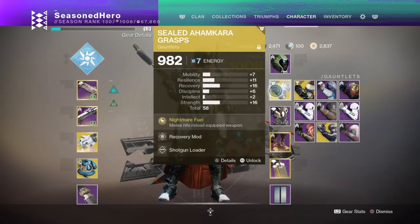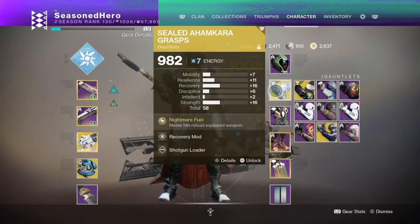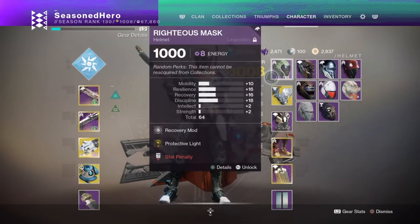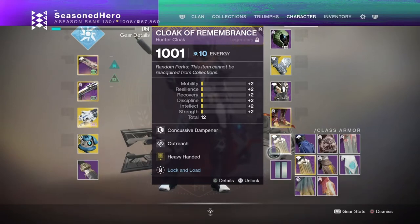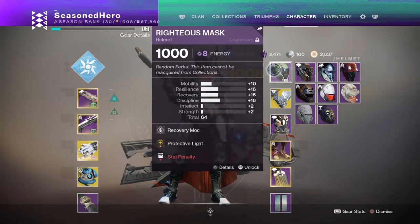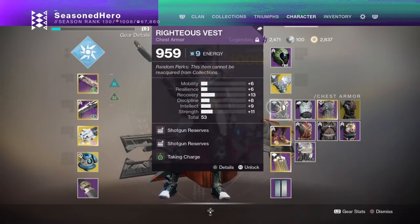For armour, the Sealed Ahamkara Grasps exotic gloves with arc affinity are what we'll be rolling with, for their instant reload trait upon landing power melee hits. This trait is handy when combined with Gambler's Dodge for instant power melee and Disorienting Blow for a deadly combo of pure damage, also creating a loop where you can always have a full set of shotgun rounds and a melee at your disposal. The rest of the armour will need to be Season 9, 10, or current pieces. You'll need 1 Void armour piece and 4 Arc affinity armour pieces, with at least your Cloak being Arc and fully masterworked.